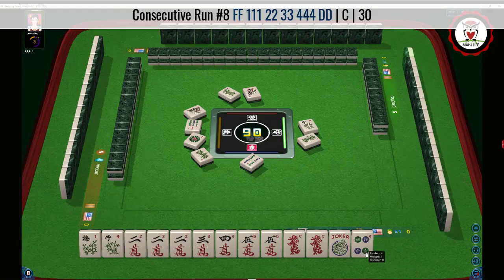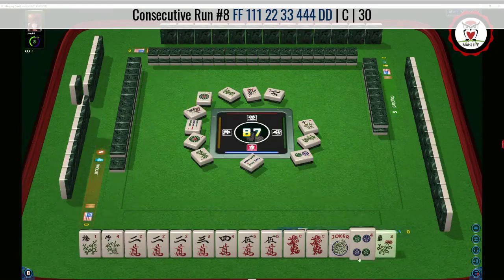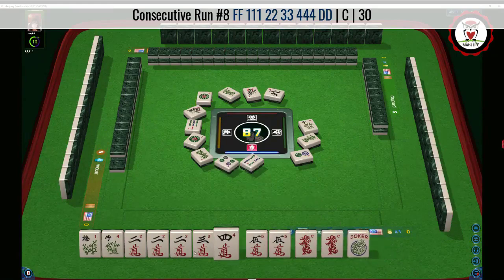If we draw a three, or a red dragon, I would probably switch to the third hand down — to a callable hand. There's another flower.